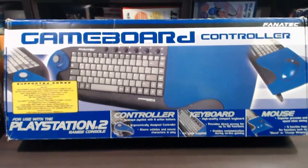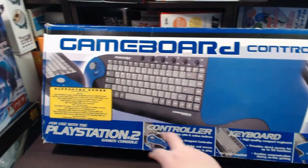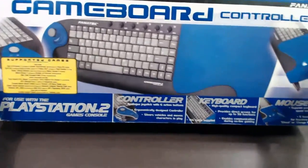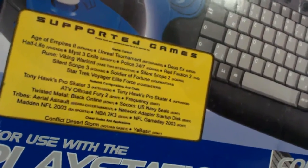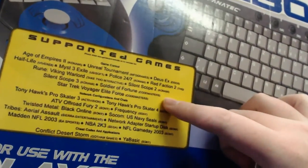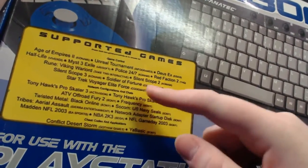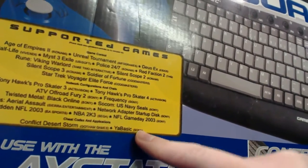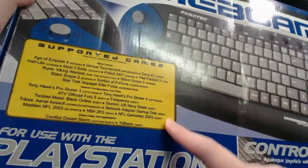So this is the front of the box. Up the top you can see the Fanatec logo and it says game board controller, and of course it's got a picture of the actual game board. In the corner it shows a list of supported games — some shooters and strategy games. It has categories for force and network configuration, cheats and cheat codes, and applications. There are a lot more games it supports, but this gives you an idea.